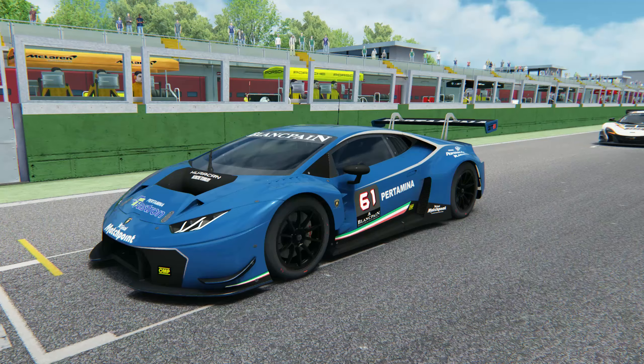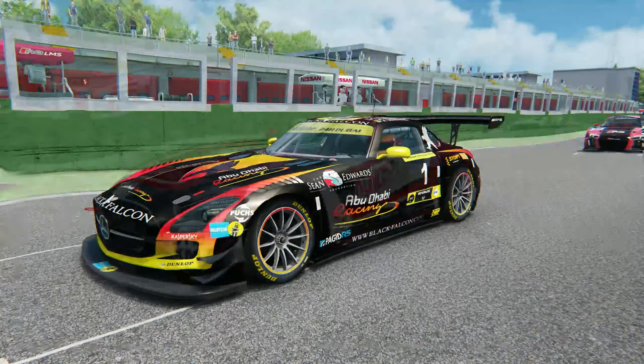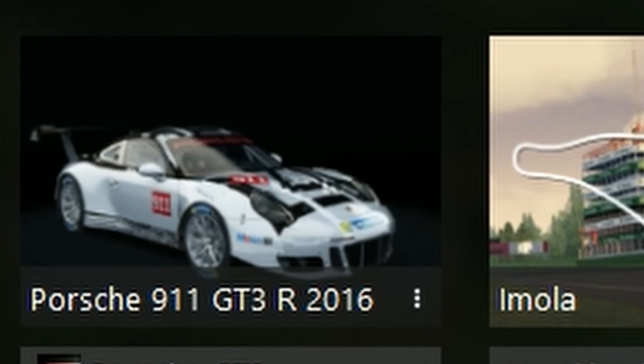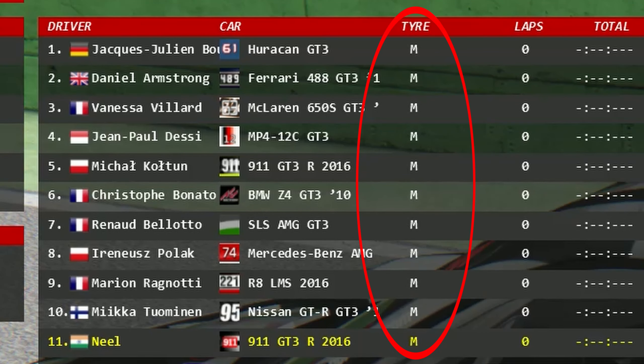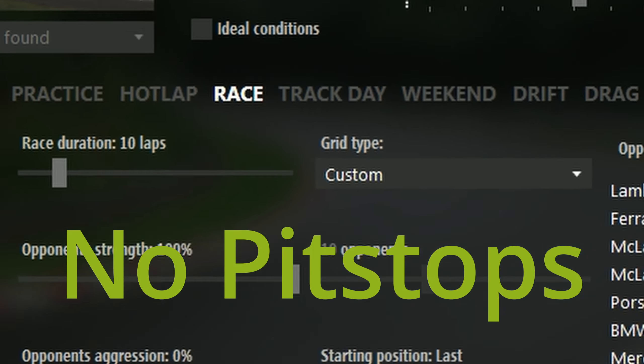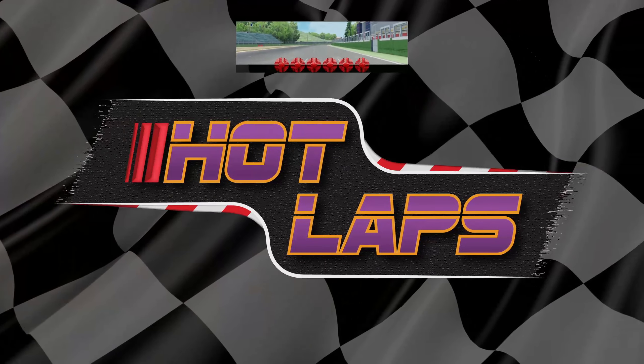I selected Imola in Assetto Corsa, lined up all 10 GT3 cars the game has to offer, and slotted right behind them in a Porsche 911 GT3 R. All of them running medium compound tyres, 100% AI strength, 10 laps, no pit stops — may the fastest car win. My name is Neil, welcome back to Hot Lamps.